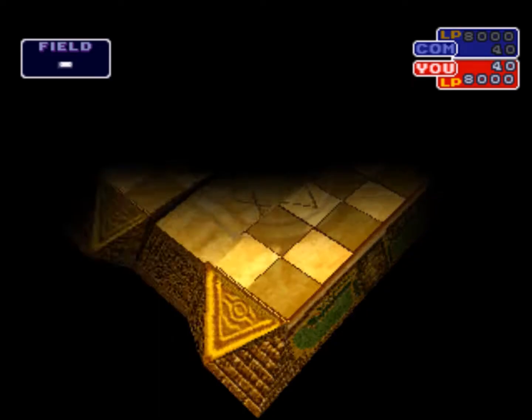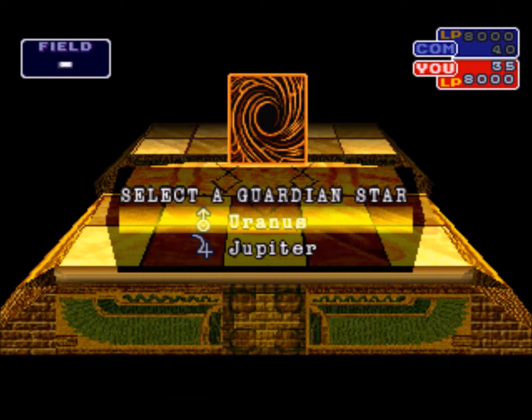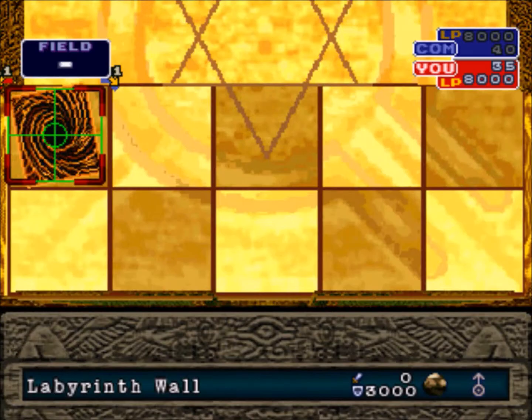Let's do a duel against Pegasus now, and I'm going to explain what I'm doing while I do it. I'm probably going to fail the first time. One way to get S-Tech or A-Tech pretty much every time is by making sure that he loses all his cards — not his life points, his cards. So if you win by making him run out of cards, you're pretty much guaranteed to get an S-Tech or A-Tech.